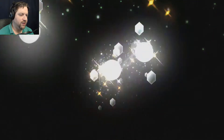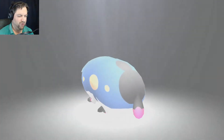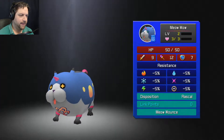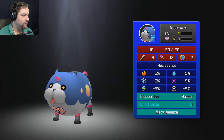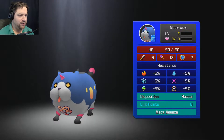Let's create the spirit — there's a fancy animation and poof! 50 HP, 9 attack, 12 magic, 12 magic resistance. I'm not going to bother naming it.